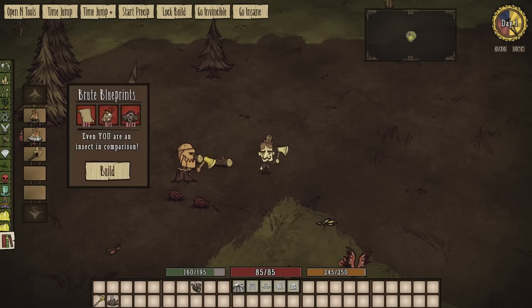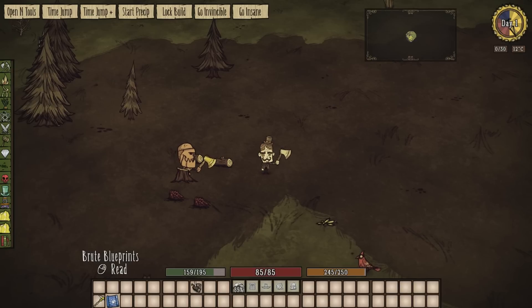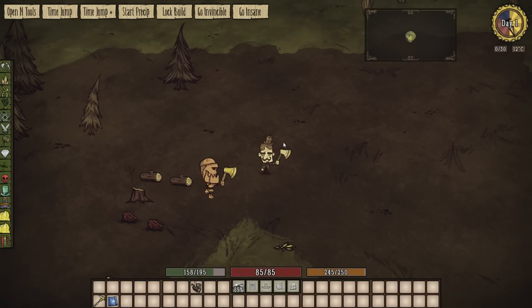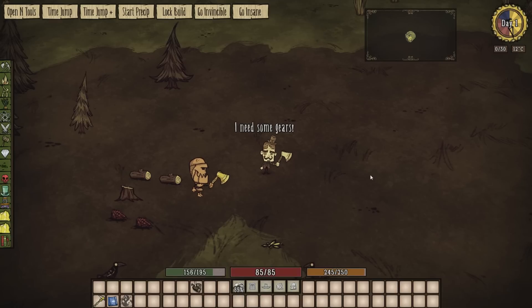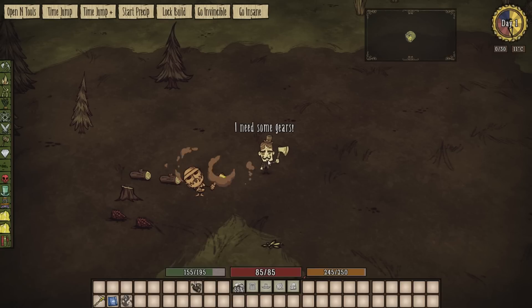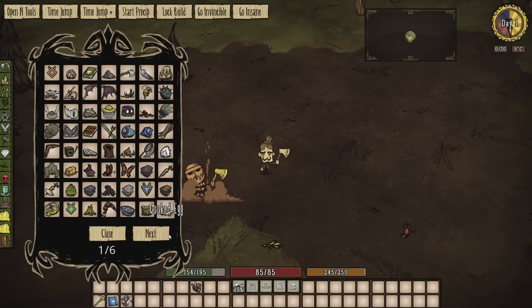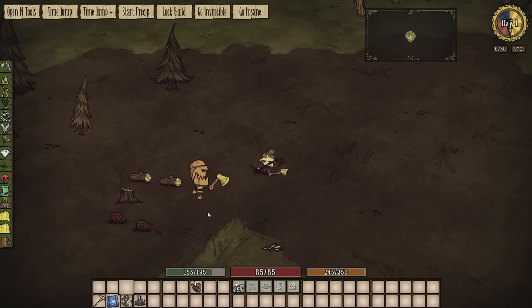The next blueprint is the brute blueprints — 'even you are an insecting companion.' It also needs a rabbit. I wonder how many gears this will need. This one actually needs two nightmare fuel to summon. Did you hear that piano there? That's his custom voice that was played on the piano by Mr. Tiddles — this mod is just crazy. So we do need some more gears for this one. Here we go, we should make the brute.